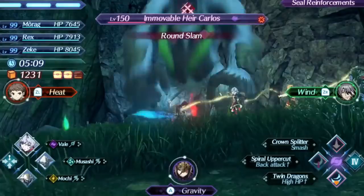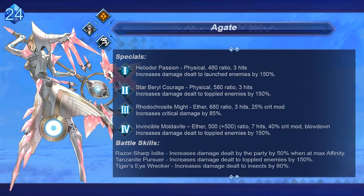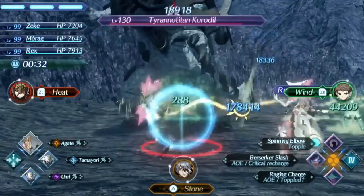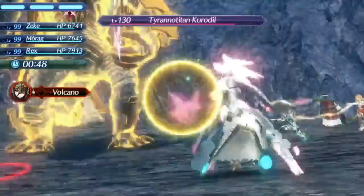Starting with number 24, we finally get to B tier. These blades are typically pretty solid and can function well in teams, and have pretty strong specific reasons to use. These blades are approaching some of the strongest blades in the game in total strength. First up we have Agate. Agate has some pretty decent additional damage to insect enemies, and gets increased damage to toppled enemies, which synergizes pretty well with her topple art and topple damage-up art on Zeke. She has a pretty strong critical damage level 3 special and access to critical damage bonus as a weapon effect with the Tachyon chip. But her best feature is a pretty decent ability to increase all party-wide damage by 50% at max affinity, and this kind of support skill is enough to put Agate into B tier, although she's probably still the weakest blade in the tier.